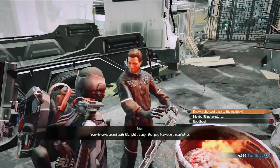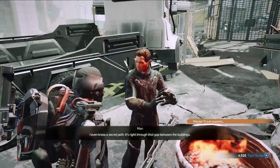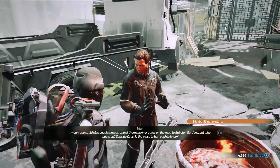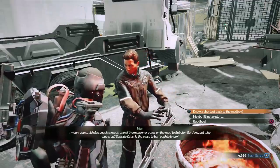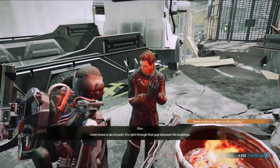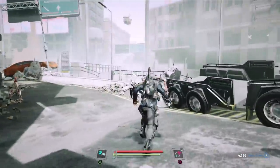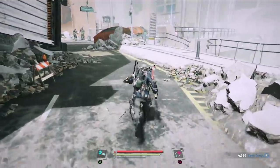So basically the same kind of Dark Souls thing — get to the bonfires, save your game. What did he just say about a shortcut? He mentioned a secret path. I even know a secret path. The Technoplague is actually harming humans — it's very ambiguous as of right now. You're having visions of a little girl. There's a gap in the fence — looks like you can go down there.